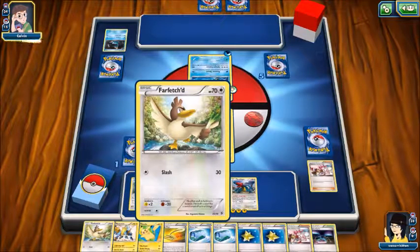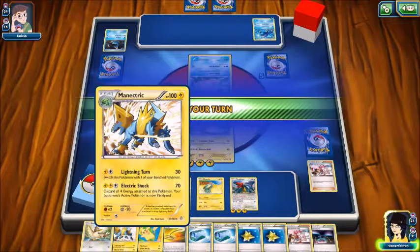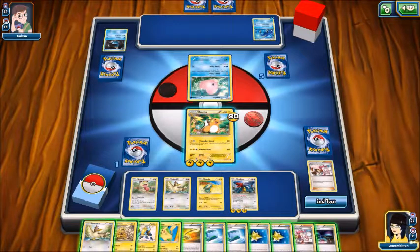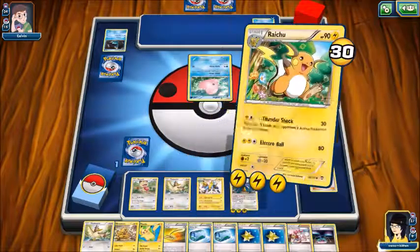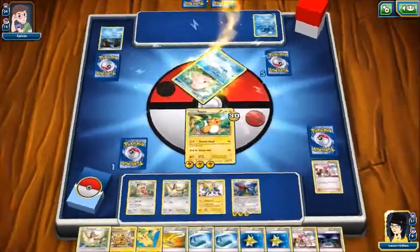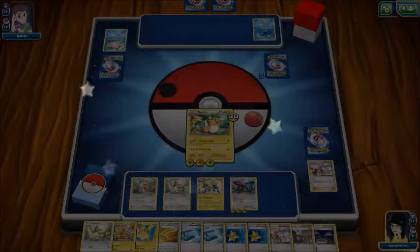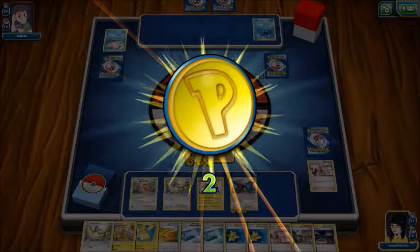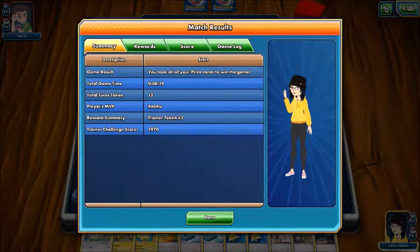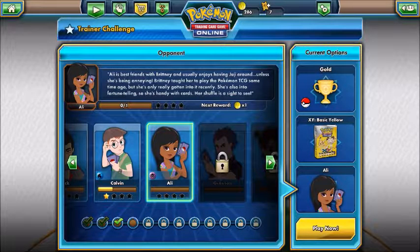That one's evolved for mine. This is a pretty awesome one if I get to it, but I don't think I will. And there's the victory! So we've taken down this little guy. That's not a very big boost in my trainer score. Next is Allie and she's psychic type — that's going to be fun.